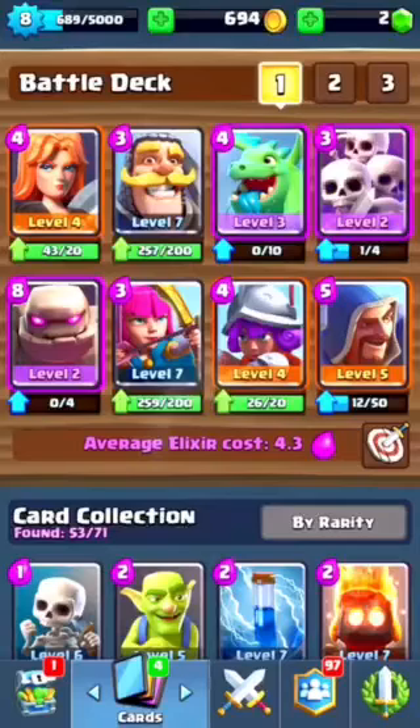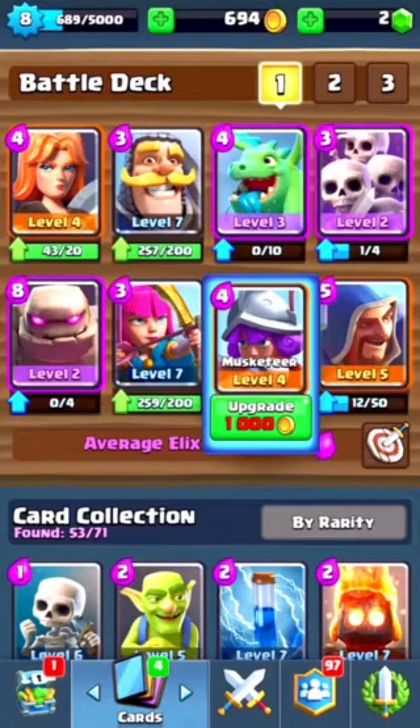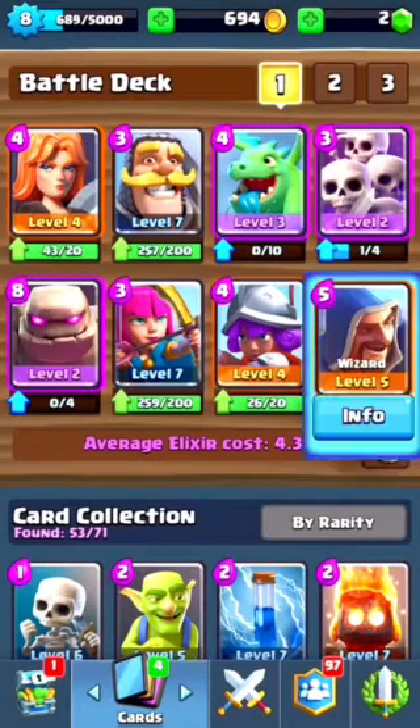So the cards are Valkyrie, Knight, Baby Dragon, Skeleton Army, Golem, Archers, a Musketeer, and a Wizard.